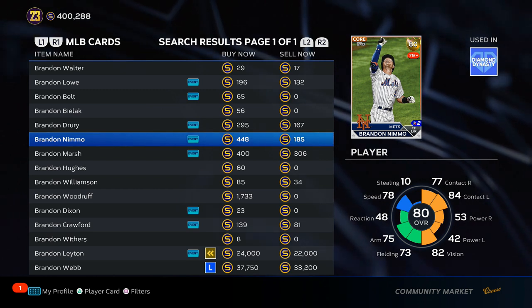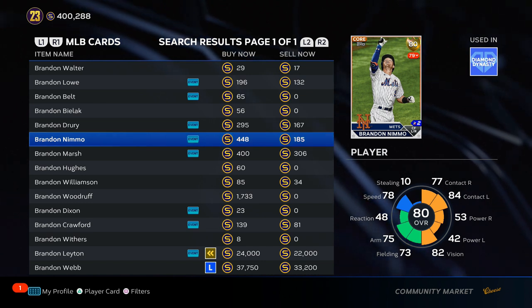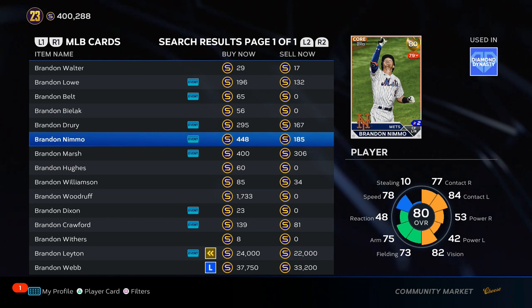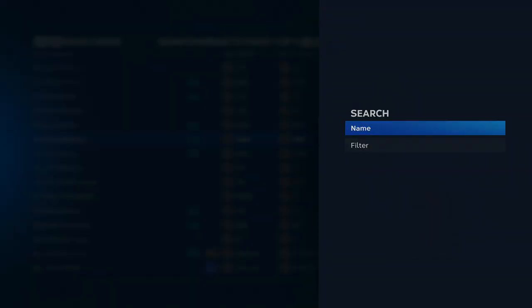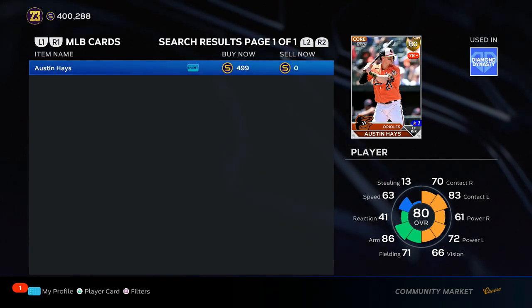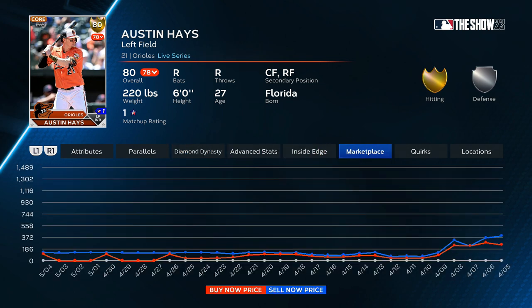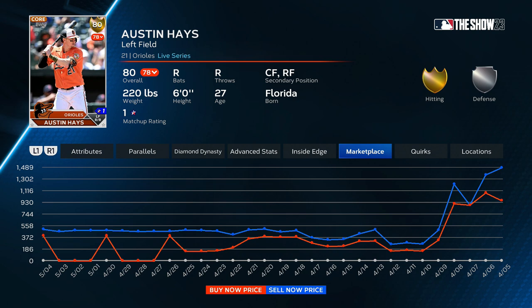Brandon Nimmo is hitting .302 in 116 at-bats this season, which is above his career average. His OPS is 0.825 — not great, but there's room to improve on both sides of the ball. At .302 they're not going to downgrade him, and if he has a couple hot games he could be in line for an upgrade — and he's at quick sell value, which this close to the update period is hard to find. Austin Hayes from the Orioles: the Orioles have been a hot team. Zero risk at quick sell — four homers, a 0.85 OPS, batting .293. He's cooled down in his last seven games hitting only .240, which might be why he's at quick sell, but there's no risk of a downgrade and a lot of upside.